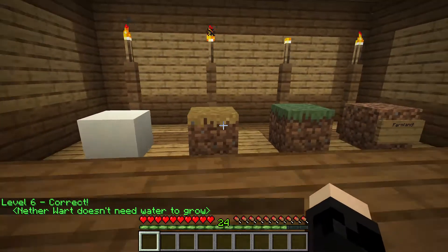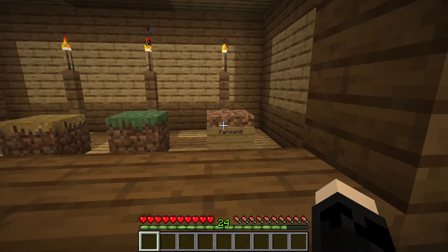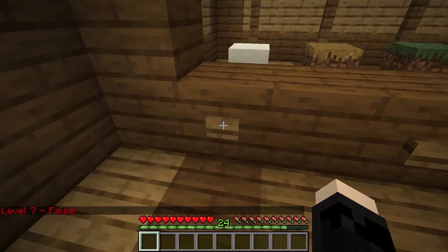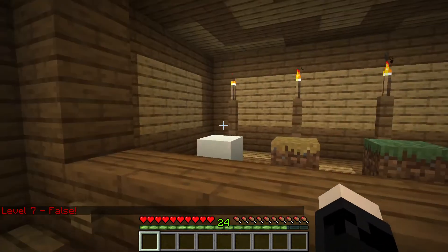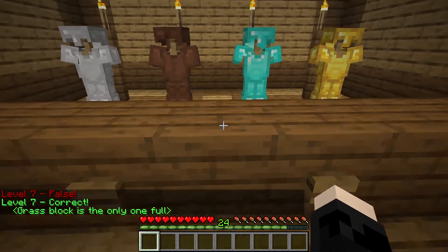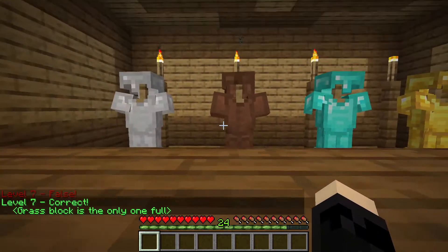So now there's snow, there's grass path, grass, and there's farmland right there — the farmland's dried out a little bit. I'm gonna say snow. Snow can accumulate over time. Maybe grass can't be broken — that's what it is, the grass block is the only one that's full. Okay there you go, I still got it.